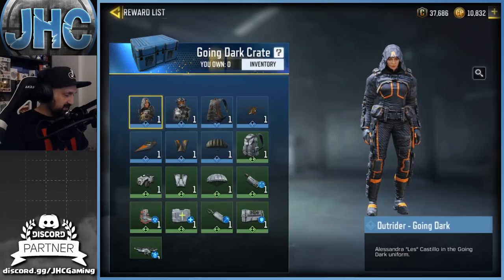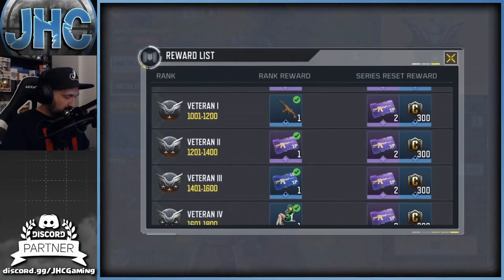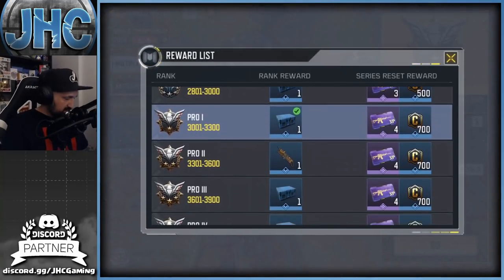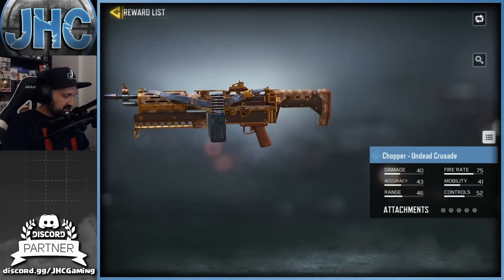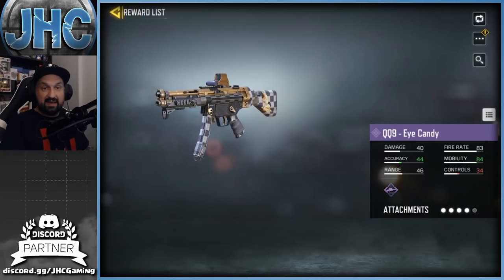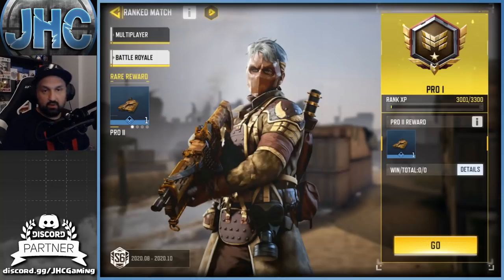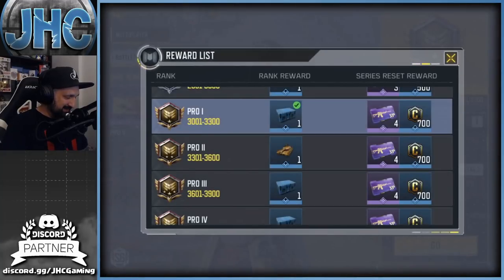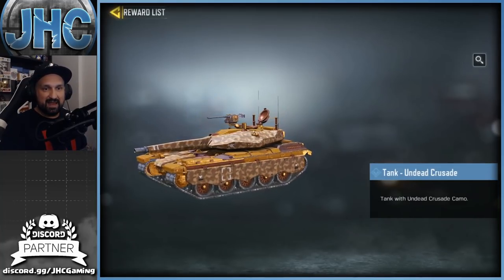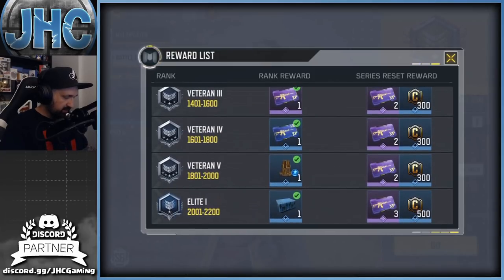In the multiplayer rank rewards you get the LK-24 Undead Crusade at an early tier — it looks great. There's also a pistol and a tomahawk skin, which is insane since some players don't even have the tomahawk itself. At Pro 2 you get the Chopper Undead Crusade, plus a lot of crates. At Master 3 there's an epic QQ9 Eye Candy with a sticker on the back. At legendary there's a frame, and at Pro 2 in battle royale there's a golden tank skin — Undead Crusade — which is amazing since we only have one tank skin right now.